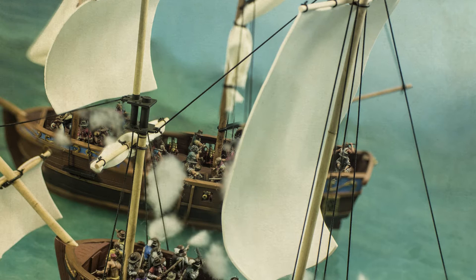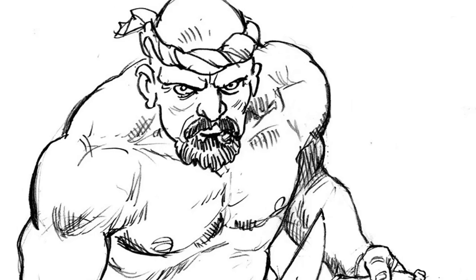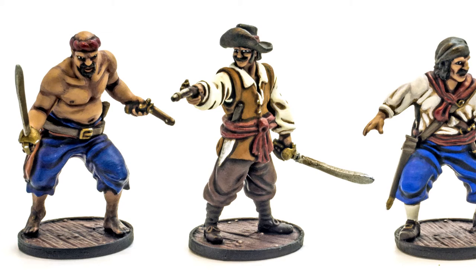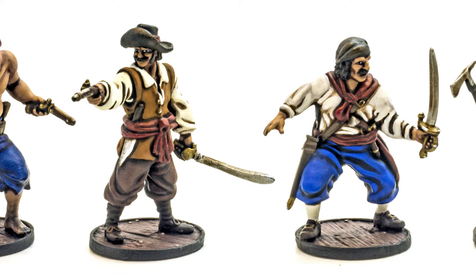Hey everyone, Mike back with you guys again to talk about the Guarda Costa. The Guarda Costa, which means Coast Guard, are Spanish privateers commissioned to enforce trade and to hunt down pirates of other nations that are harassing Spanish coasts and shipping. Although in reality they often ended up as out and out pirates themselves, attacking any ship that they could encounter.